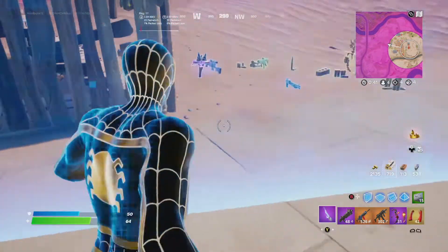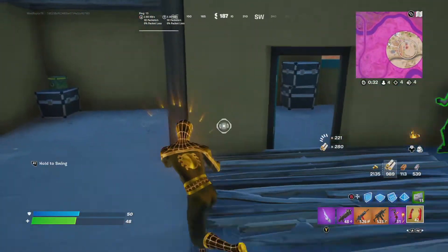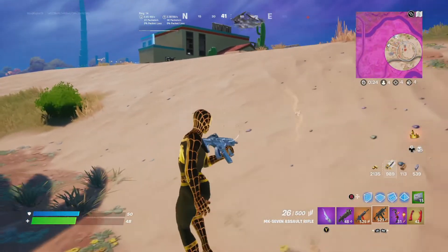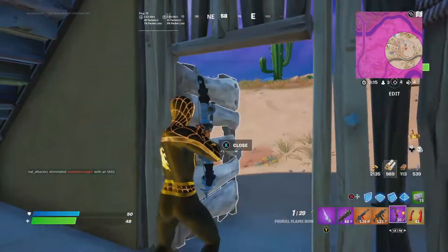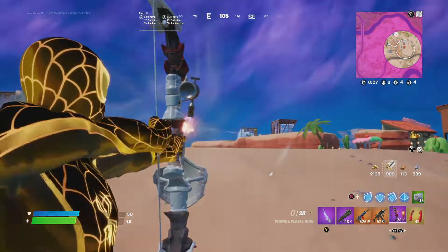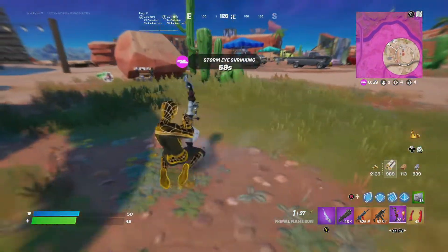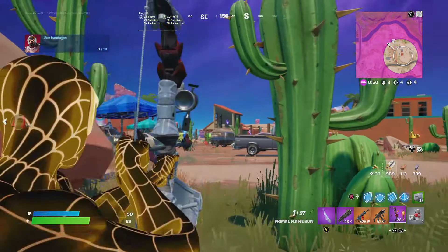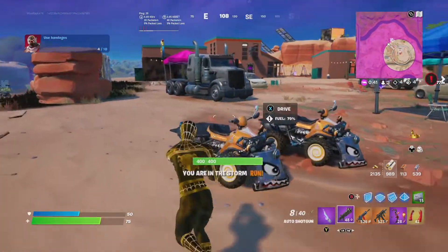I'm just camping for the last person, and if there's a build fight going on I'm going to interfere. There are no minis which sucks, but there is a launch pad so I've got to get out of here. I have no heals — that's not good. Let me interfere in a battle. Nobody uses bandages in this game.